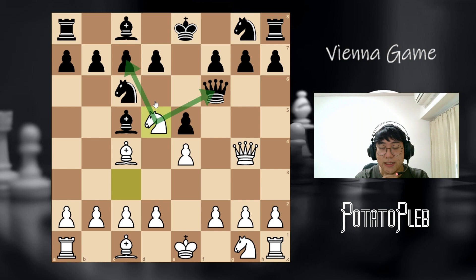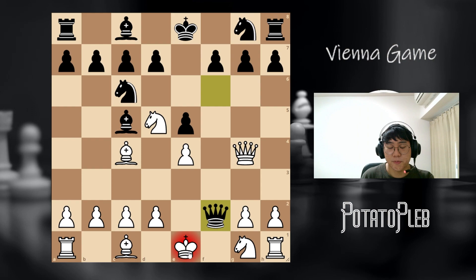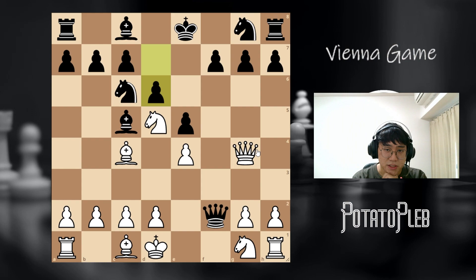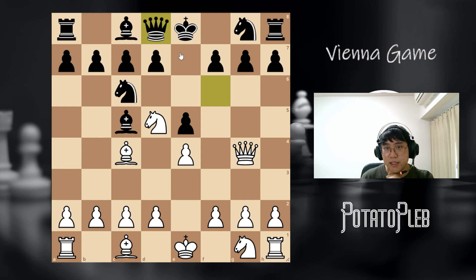When this happens, what black would do is usually take on f2, checking the king. So there's basically only one move for the king here, and that's king d1. After that, black follows up by playing d6 in most cases. It is worth noting that sometimes black would simply go back here, trying to protect the fork. But moving the queen back to d8 will leave the pawn on g7 very vulnerable.